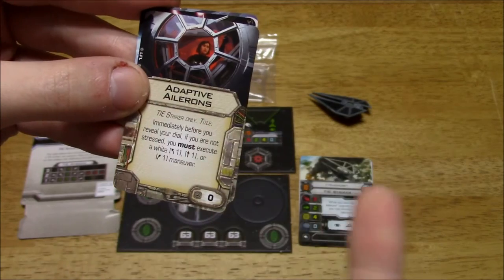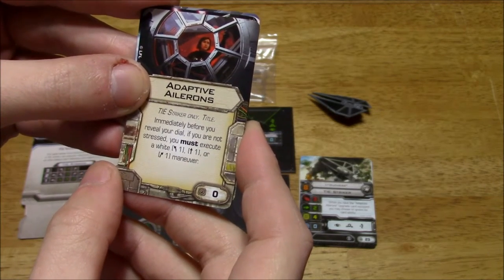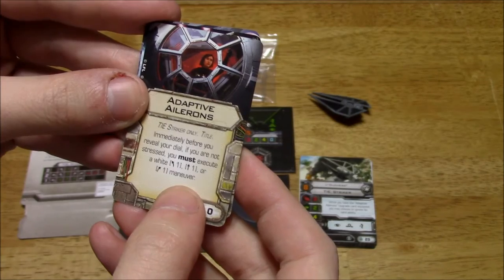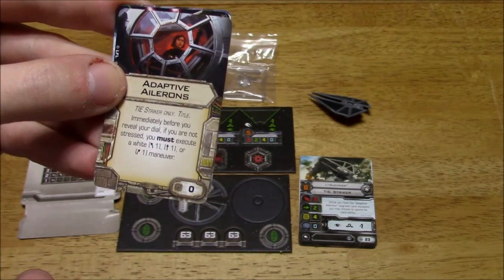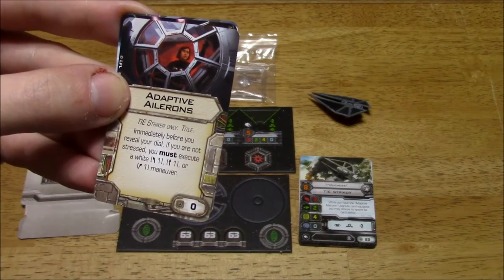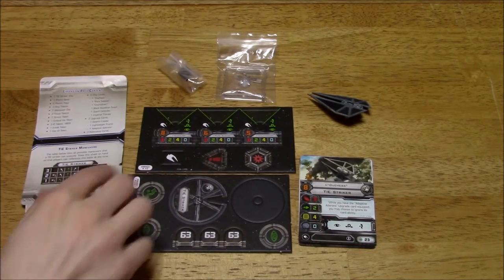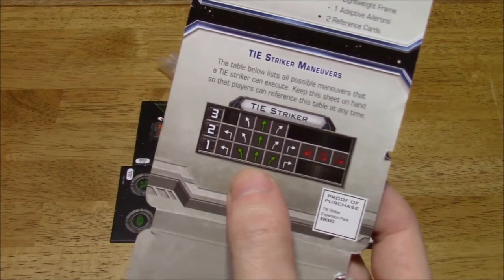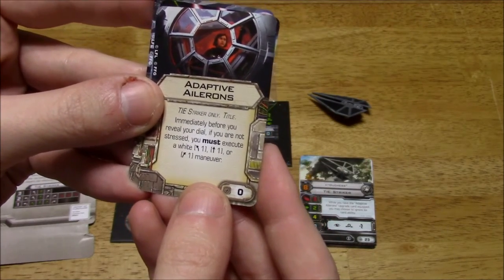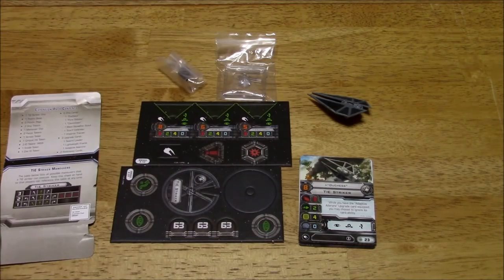The third upgrade is Adaptive Ailerons — a TIE Striker only title. Immediately before you reveal your dial, if you are not stressed, you must execute a white left, straight, or right maneuver. I'm trying to figure out why I'd want this, since it limits me to a white maneuver on top of my regular move. These are green maneuvers here, so I'm not sure of the advantage. I'll have to read some forums to figure it out.